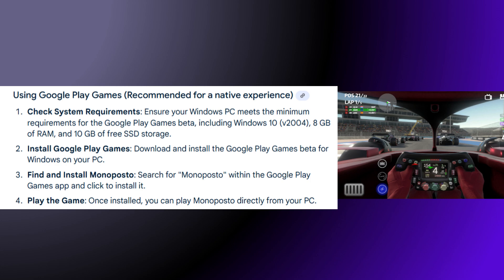To use Google Play Games, first check system requirements — ensure your Windows PC meets the minimum requirements for the Google Play Games beta, including Windows 10, 8GB of RAM, and 10GB of free SSD storage. Then download and install the Google Play Games beta for Windows. Search for Monoposto within the app and click to install it. Once installed, you can play Monoposto directly from your PC.